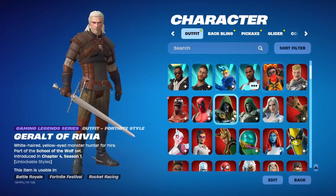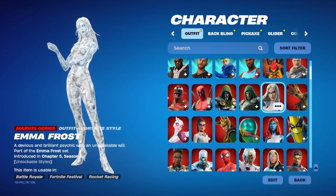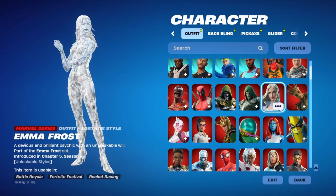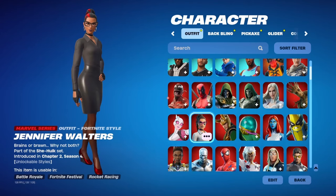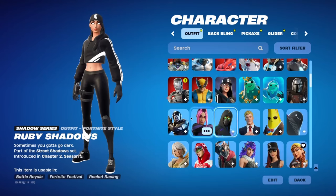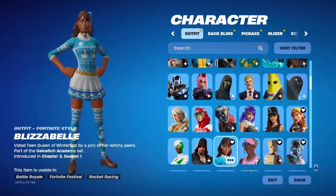Starting at the top, a lot of these icon skins I don't really use often. One of the only battle pass and Marvel series skins that I like is Emma Frost — I feel like it's just clean. I like the super basic skins. I use Jennifer Walters every once in a while, Spider-Man every once in a while. Aura — that's one of my mains, one of my favorites.